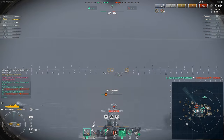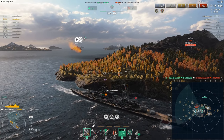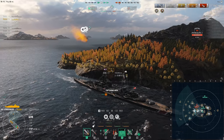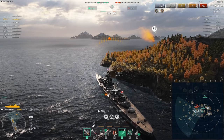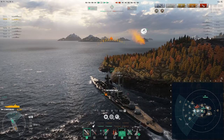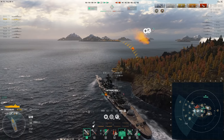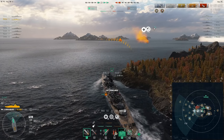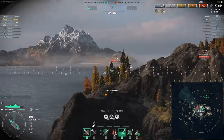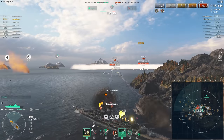There are only two enemies left: the full life Montana and the Summers DD. I've got about a minute and 40 seconds. The enemy DD has used one torpedo of three, so he has two left. Our enemy Monty looks to be charging forward — since he's charging forward, I'm going to charge forward so we can have our Hydro up. Enemy DD, you're spotted. We have a minute left.